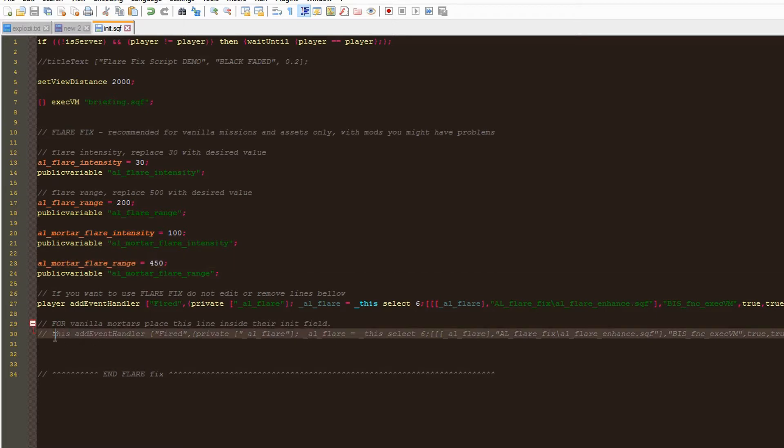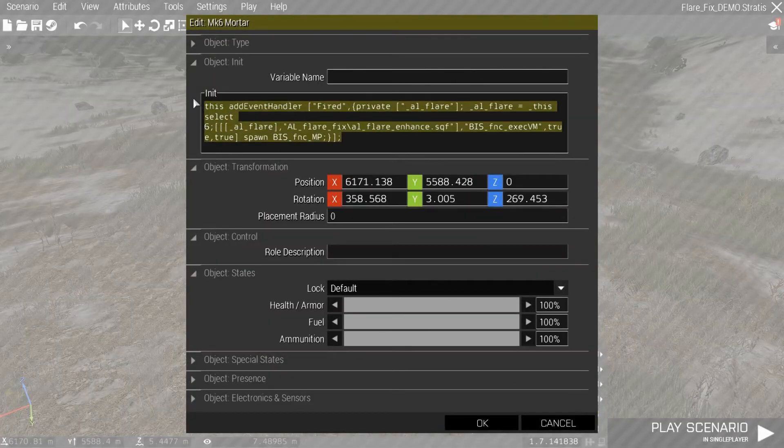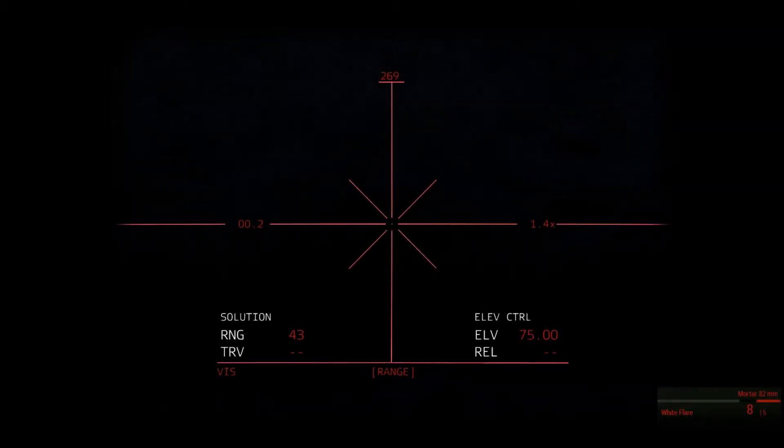Then we have this line we need to place in the init field of the mortar itself. As you can see, I already have a mortar, and in its init field I placed the line you saw in the init file.